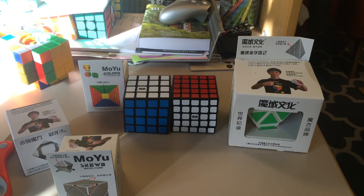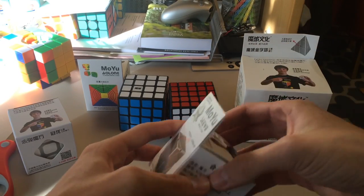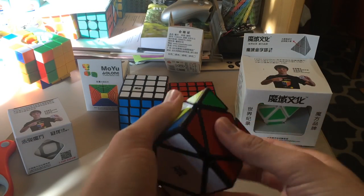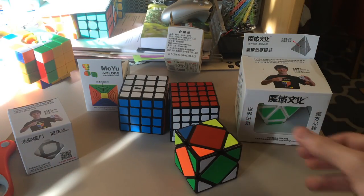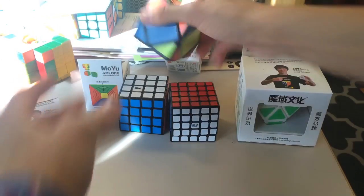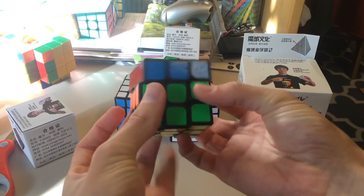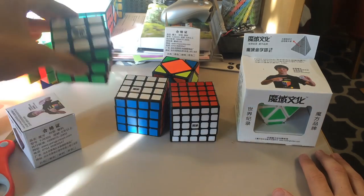I'm going to start putting together my unboxings and reviews. The main puzzle of this is the 5x5 — I might unbox this at the end and review it in a separate video, or I might just open it in another video. Anyway, here is this cube. I've already opened this cube and I believe I already have an unboxing of it, so now I have a black one — before I only had a white one. Sorry for the terrible lighting as I am in my dorm.